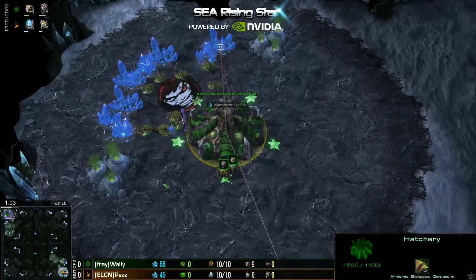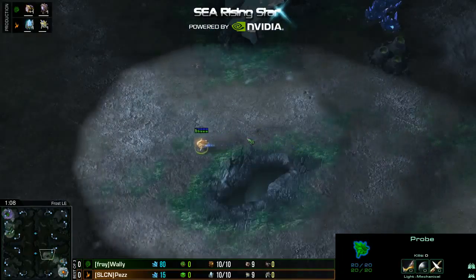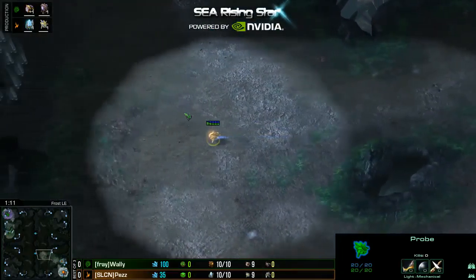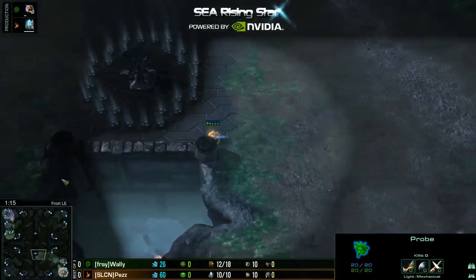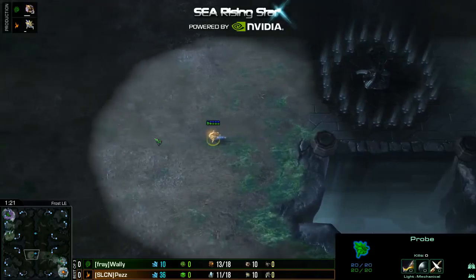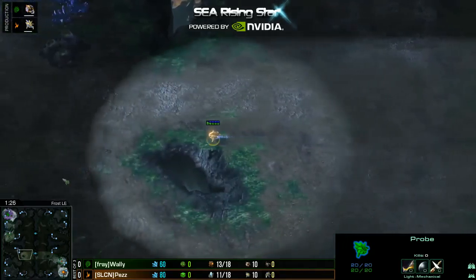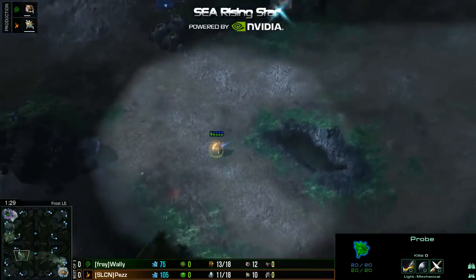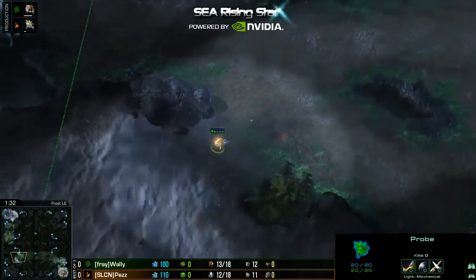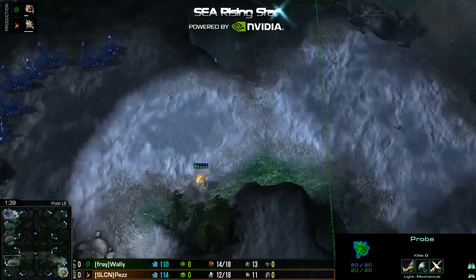I like this already from Pez. I'm not sure if there's going to be Nexus into Gate or just a Forgefast, but I'm leaning towards Forgefast simply because I don't think you'd put the pylon there for Nexus into Gate — I think you'd put it kind of at the top of the ramp to wall off your ramp. But either way, definitely a fast expansion build coming here from Pez. And I fully expect Wally to go three-hatch before.